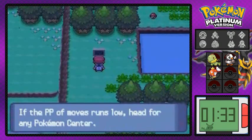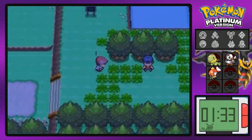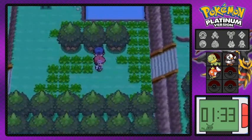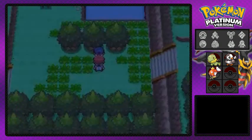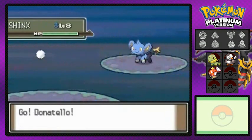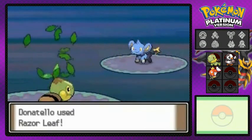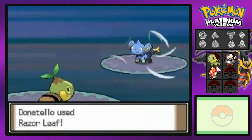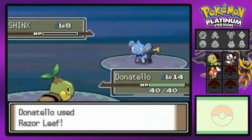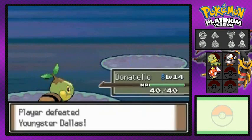Trainer tips — PowerPoints, PP. Going up against Dallas, named after the sucky team, the Dallas Cowboys. I'm gonna use Razor Leaf — make you look so freaking bad. Look at that. Jinx has no idea. That's right — that's how you defeat the Dallas Cowboys.